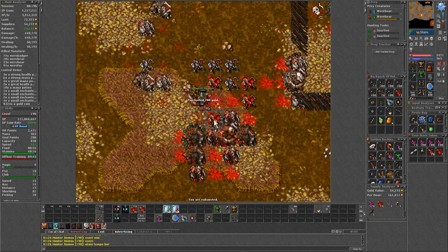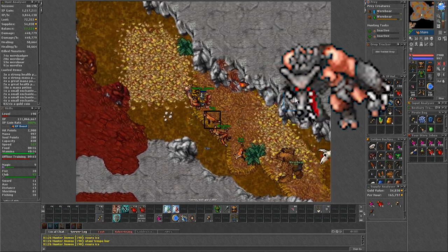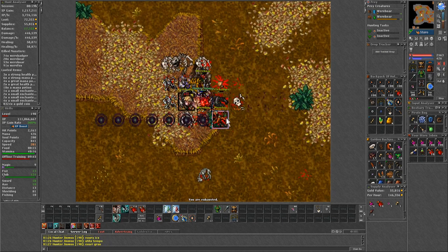As for the second floor, I wouldn't hunt there with a knight, since it has more werewolves which lower the melee skills even more often. For that, it would be better to just go to the Lion Sanctum or Grimbell, which are not that much worse than here.